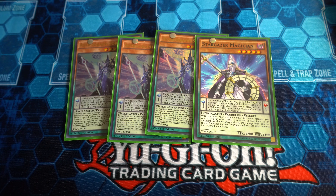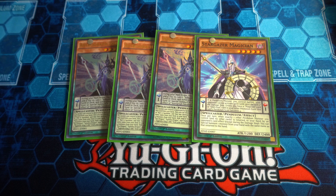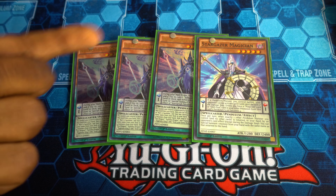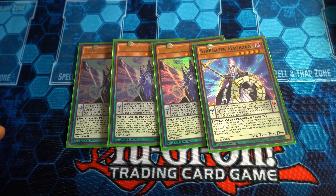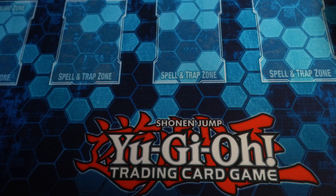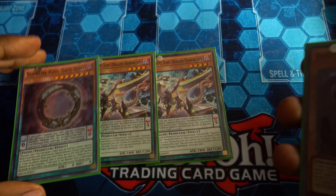Now we have our generic Pendulum engines — everyone's favorite, Astrograph Sorcerer and Stargazer. Astrograph can send itself and then summon Stargazer from the deck to make Electrumite a little bit easier to use without a normal summon, and it can trigger when anything is destroyed. You can use this and then use another copy in your hand — it's crazy. Usually the thing that gets destroyed most in this deck is another copy of Zephrath. It's level seven which can be handy for a few plays.